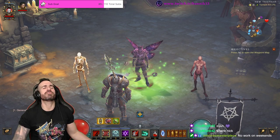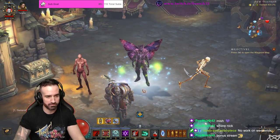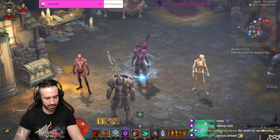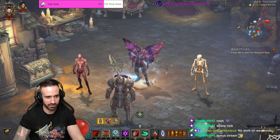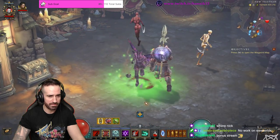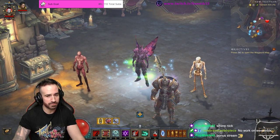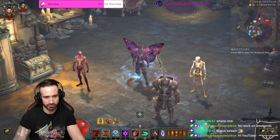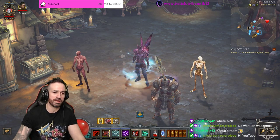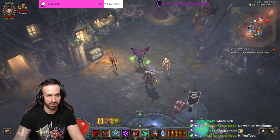Season 27 Necromancer Trag'oul set. If you ask me, this is the best and most fun build for the Necromancer for the upcoming Season 27. We're going to go through it now and I'll show you a demonstration. This is going to be great for pushing. You could make some variations with Stuart Greaves boots and stuff for speed farming, but right now we're more focused on the pushing aspect with this build.